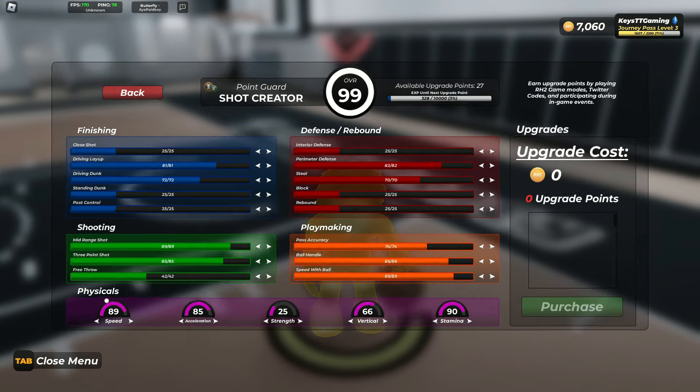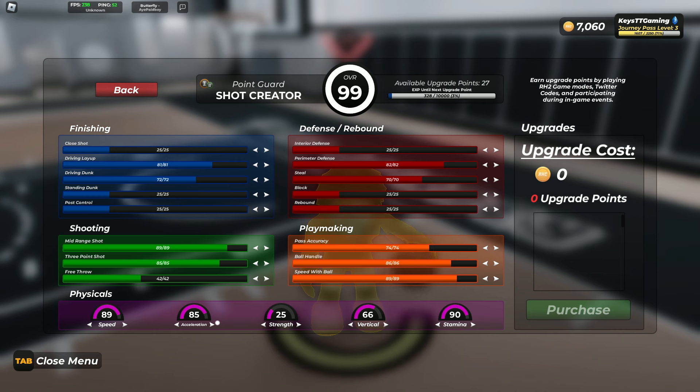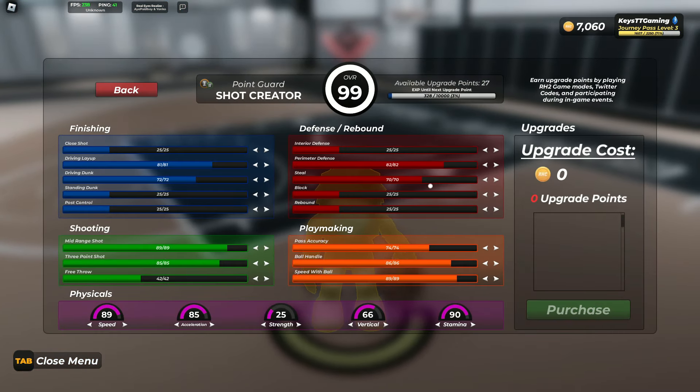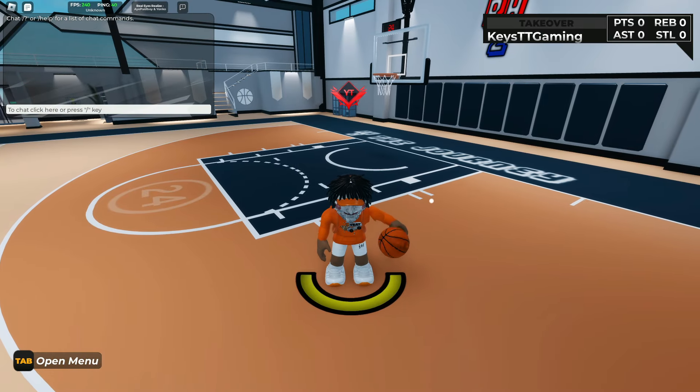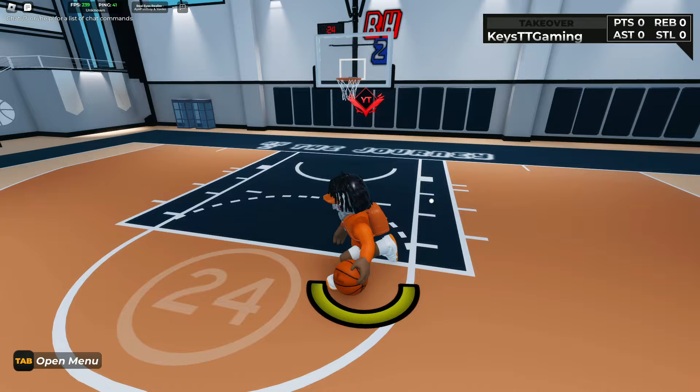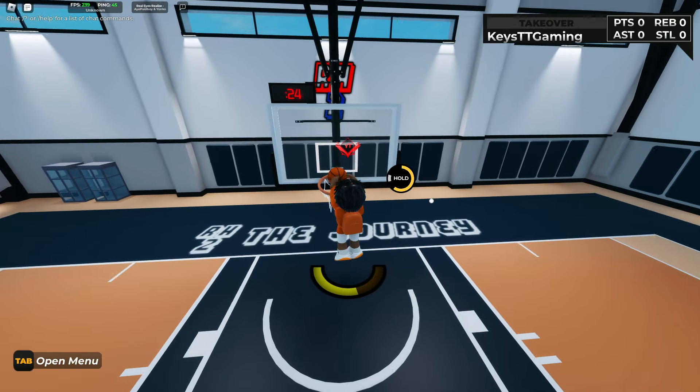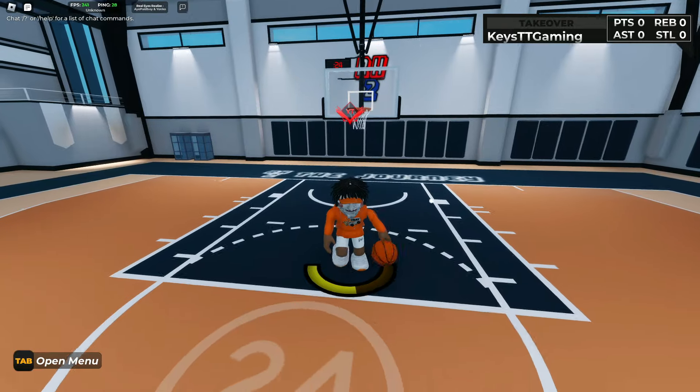You guys can copy my build if you want, but I wouldn't really recommend it. Look at my acceleration — it's at 85, that's not good; you need 87 or above. My three-pointer is high but my vertical is only a 66 and my dunk is maxed out. With higher vertical I'd be dunking way more often. I also have maxed steal and interior defense on this build.